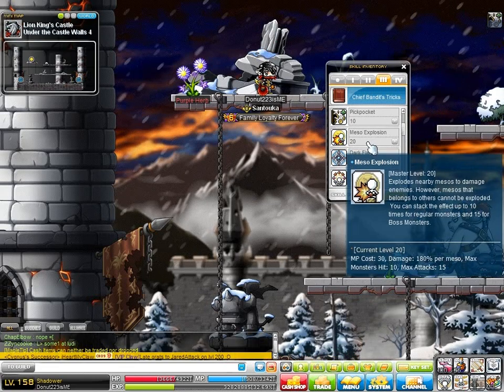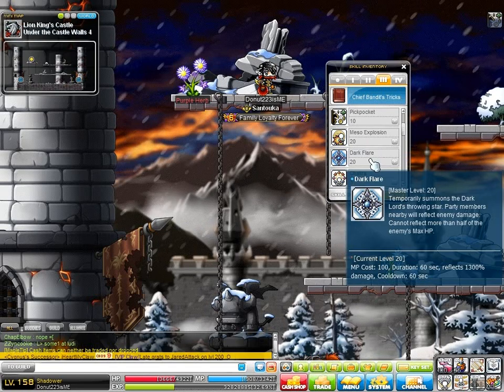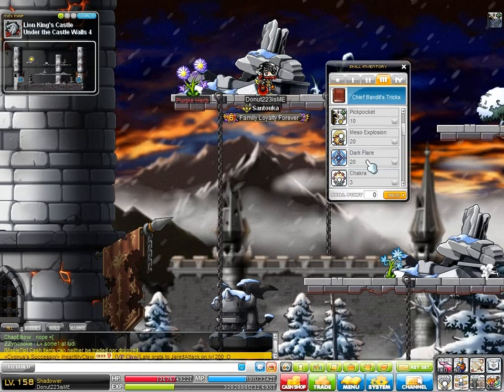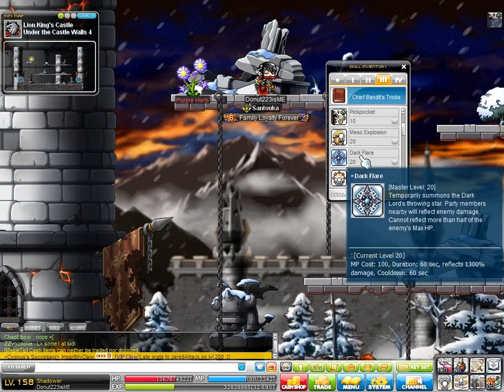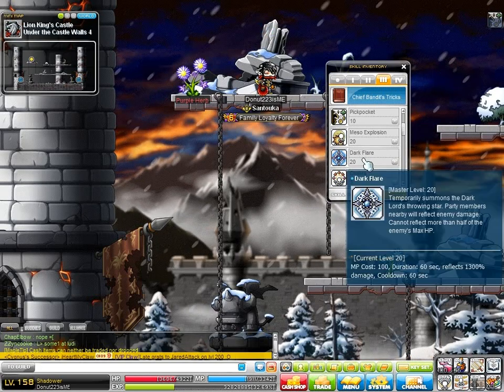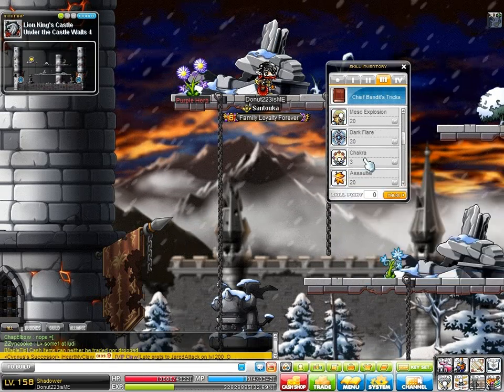Dark Flare — I maxed it, but honestly I never even bothered using it. Shadowers have such a high avoidability anyway, so even when it does hit, it's only about once every 10 to 15 seconds. So don't expect it to be amazing or anything. But I just max it because, again, there's really nothing else to max.